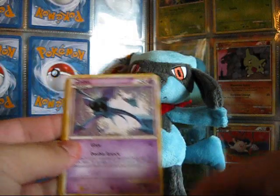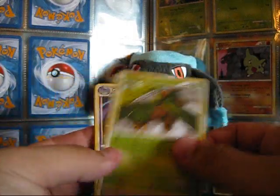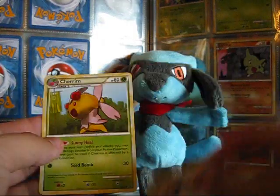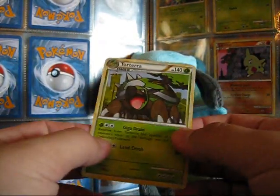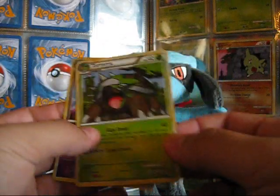Got a Larvitar, Zubat, Veldum, Polowag, Tropius, Golbat, Judge, and Cherim. The Reverse is a Matang, and the rare — ooh, nice — Torterra Hollow. I don't have that. That's cool.